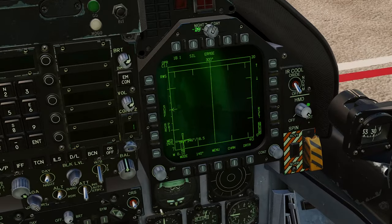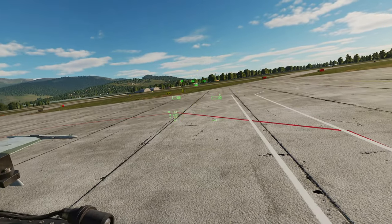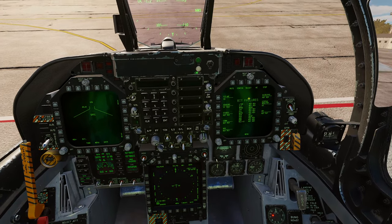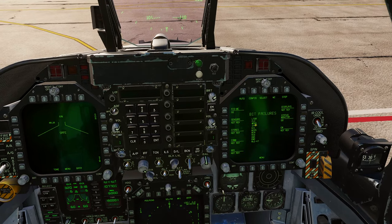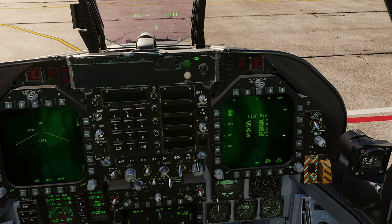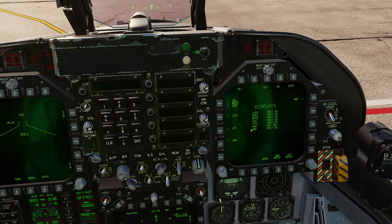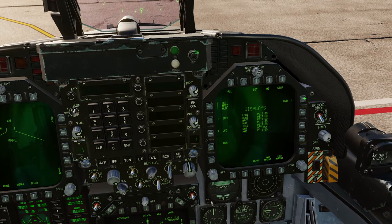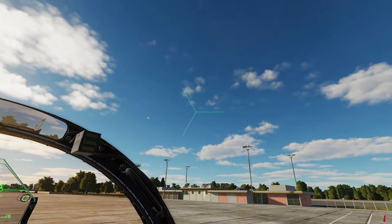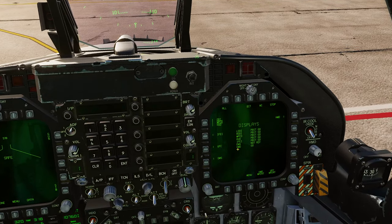Turn your J-HMCS on using the HMD on/off switch - you can tell it's on because head information appears when you move your head. Go into the BIT menu, hit displays. When you first load up the jet it'll say 'HMD PBIT GO.' Since I hot-started this one it says 'HMD not ready.' Turn the J-HMCS on, click HMD, it'll say 'in test' and run a display pattern. Once it's done, press stop - it'll say 'HMD GO.'